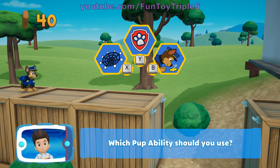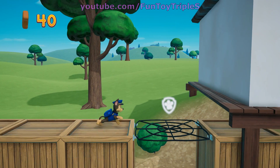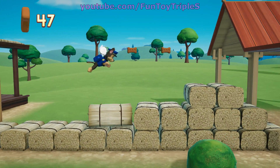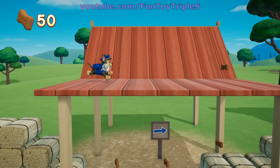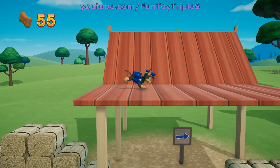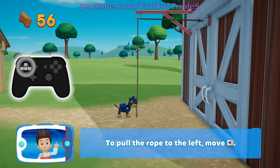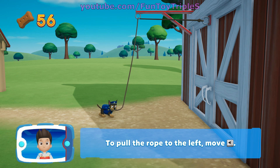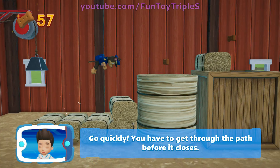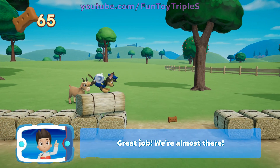Which pup ability should you use? You did it! To pull the rope to the left, move the left stick. Go quickly! You have to get through the path before it closes. Collect all the pup treats you find to earn pup treat awards when we get back to the lookout. Great job!